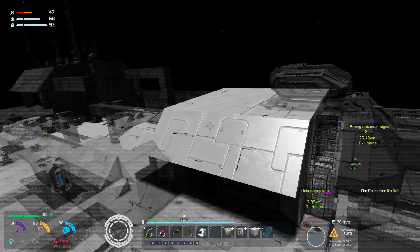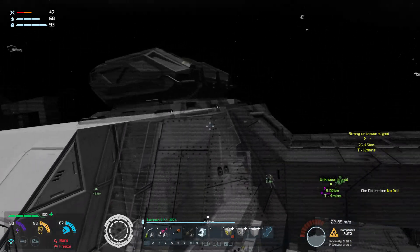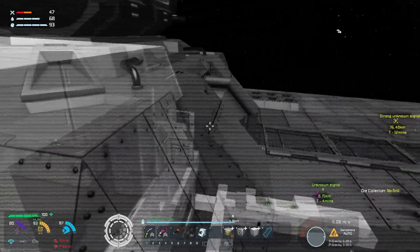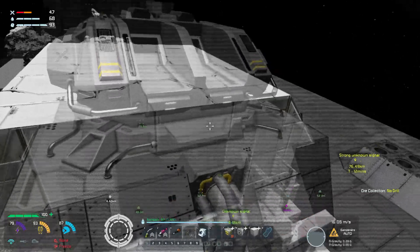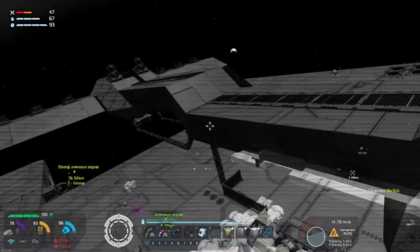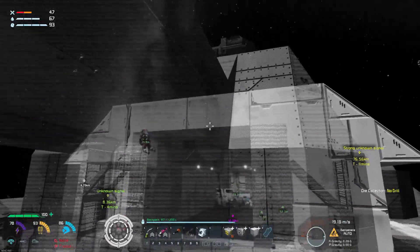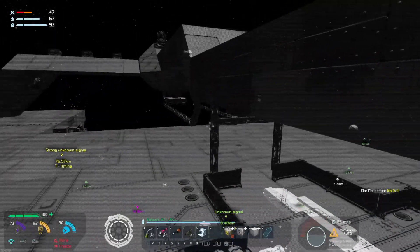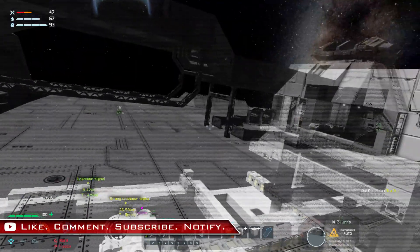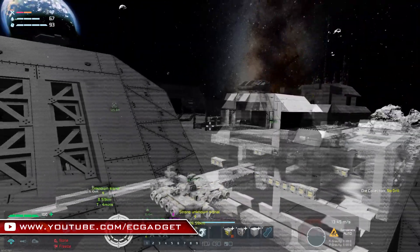Looking at how this is presently, we should be able to have a connection right at the top. Back of the bridge — it looks like that connects nicely. So that could connect nicely. We can use that as one. I would advise, before we start building in a location, that we destroy what we've got there.